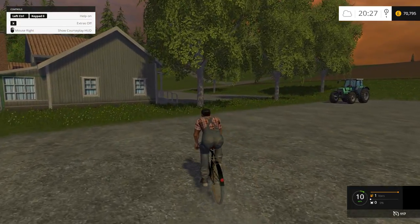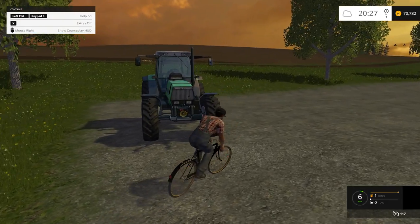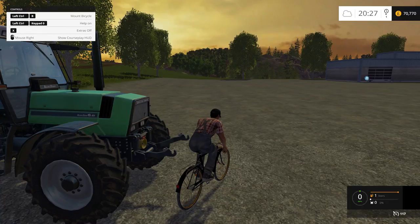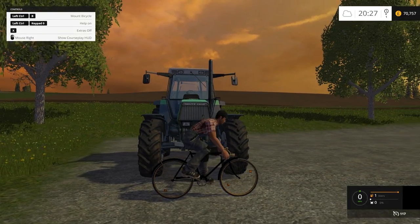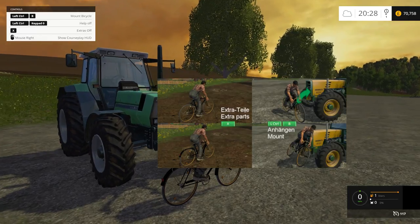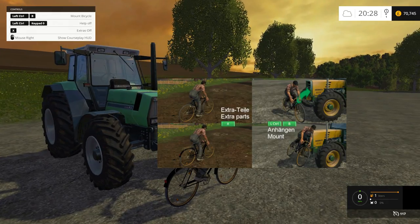Another cool thing: if you want to take it somewhere and you don't want to ride all the way over there, you go up to your tractor or anything with a lift point. If you press Left Control and B, it mounts onto the actual tractor itself. And if you want the help menu, it's Left Control and Zero — it brings up the help menu and shows you what you need to do, like putting the extra parts on and mounting it on a vehicle.